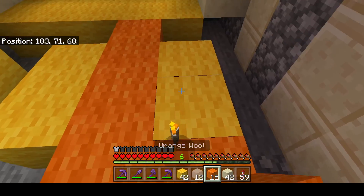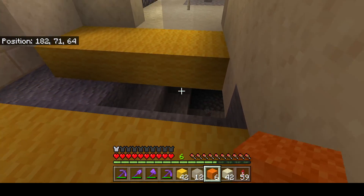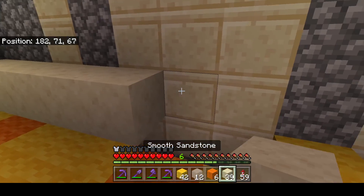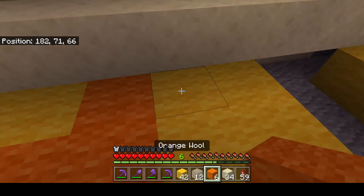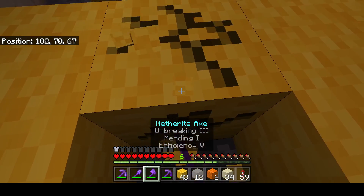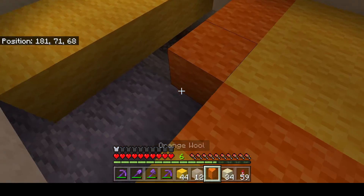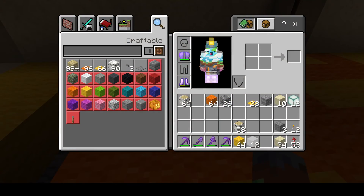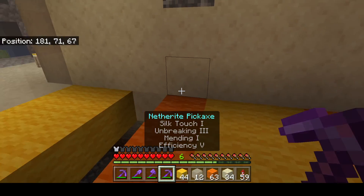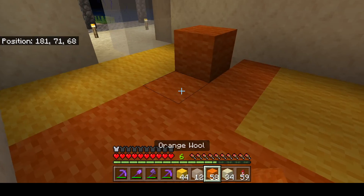Break these torches. That will all be sandstone. Then maybe we could go across like this and another row of orange. Okay hold on, this is going to take a bit of planning — so move this orange row out by one block.